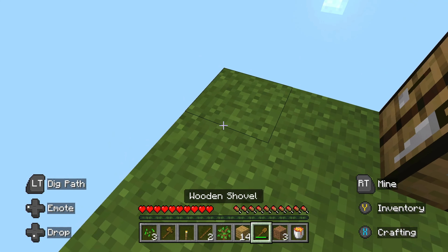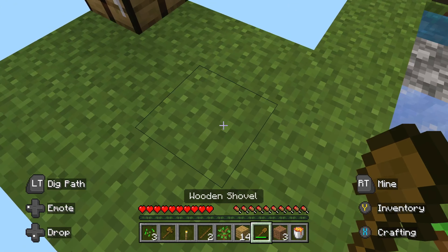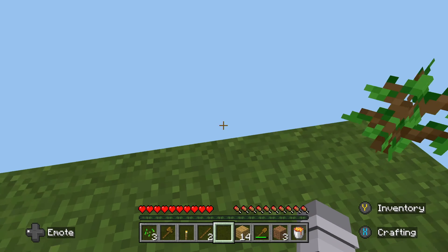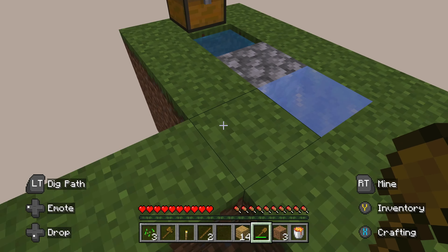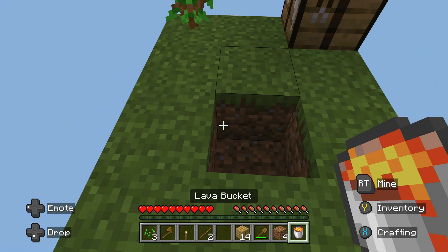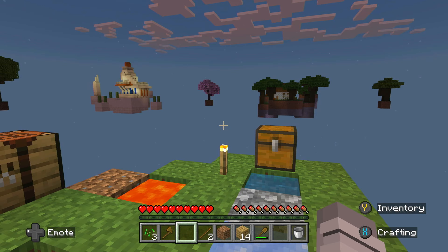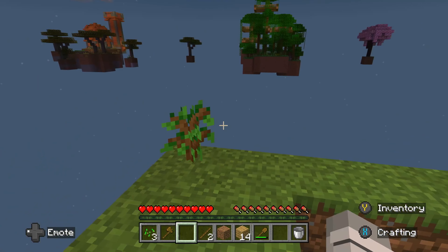Now let's build a little area that we can keep this lava and build a tree right here. We're building two trees, we're doing pretty good. All right, this is where our lava is going to be — hopefully I do not step in that. We got two trees growing.